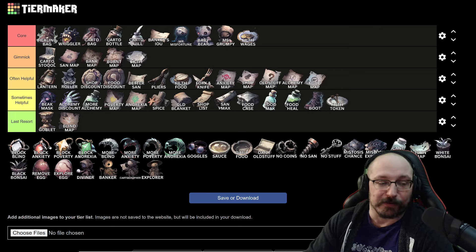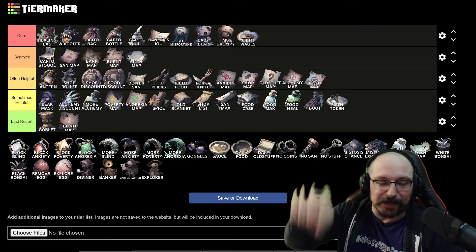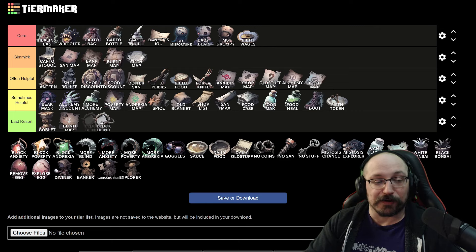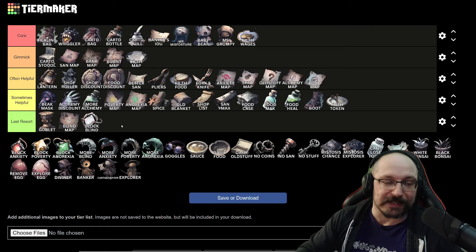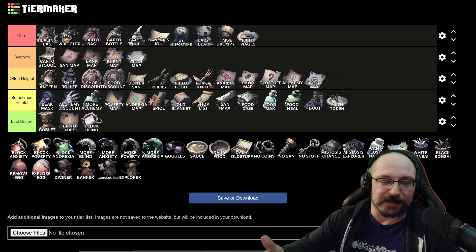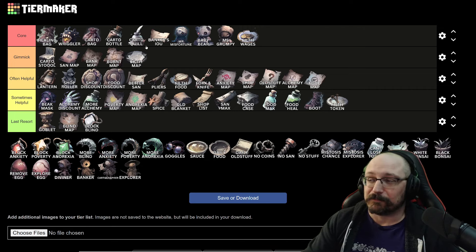Next up we have all the things that block bad omens. The first one will make it so blind doesn't block everything around it — just sideways and up and down. I don't really think this is very useful. When upgraded, it makes clicking on a blind node allow you to travel past it, but I almost never upgrade this unless I'm upgrading everything. I don't really like blind — in a lot of ways you want to be using things like Mr. Misfortune, Baby Bear, and Filth Wages to remove bad omens and turn them into good nodes rather than sidestepping them.